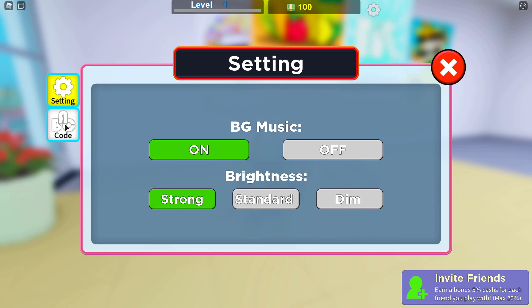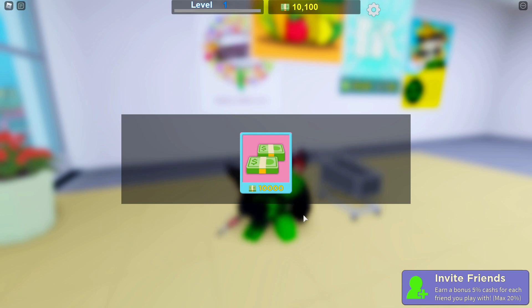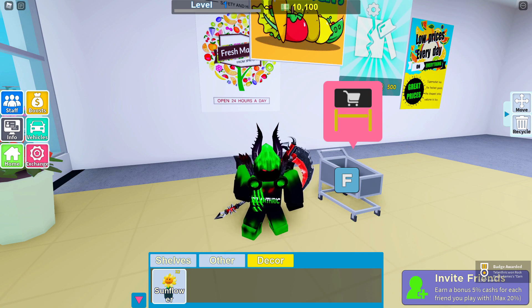The next code after that is 'likes2000ff', and that is going to give you ten thousand dollars, so that is actually pretty good.